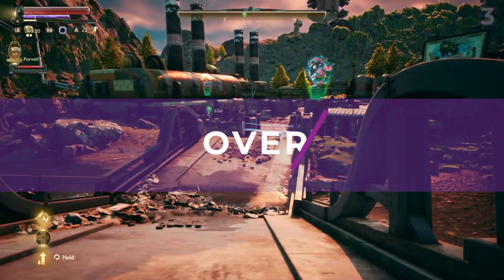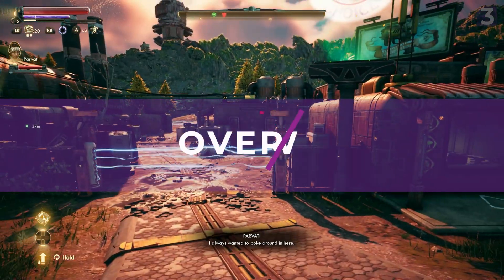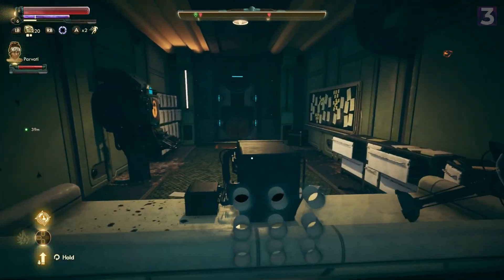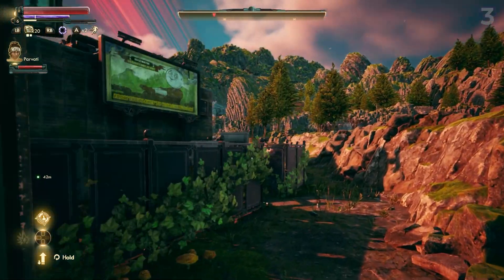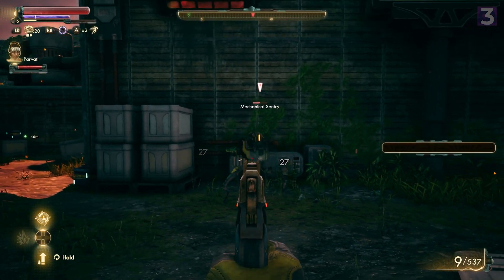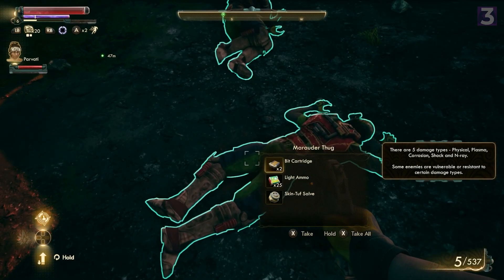The Outer Worlds is an open-zone immersive sim-esque RPG from the crew who made the original Fallouts as well as Fallout New Vegas, with it aping more than a little from Bethesda's game design. You play as a cryofrozen space worker sent to a corporate-owned system to work for your corpo masters. But something goes wrong and now your whole colony is stuck in cryo. A mad scientist wakes you and only you up, so now you're tasked with finding out how to free the rest of your homies, and maybe stick it to a few evil corporations along the way.